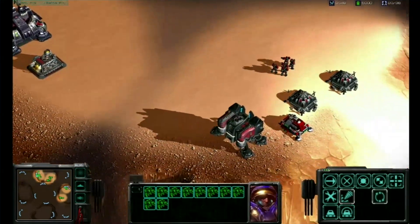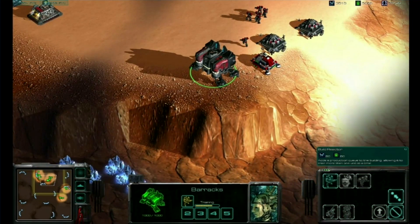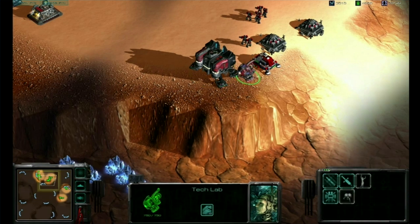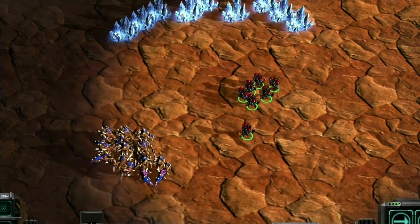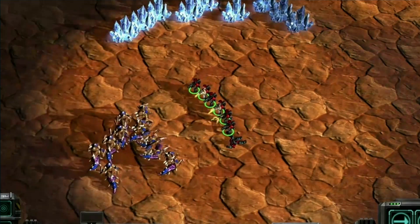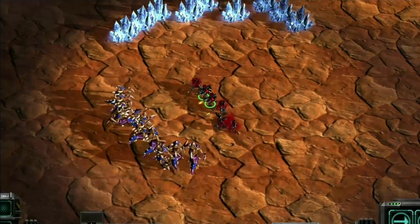We were kind of experimenting with the Terrans at this point. We were putting in some new units. We put in the particle systems, which would allow us to show actual blood coming out of the leaves and all that kind of stuff. So that was our first version of that.